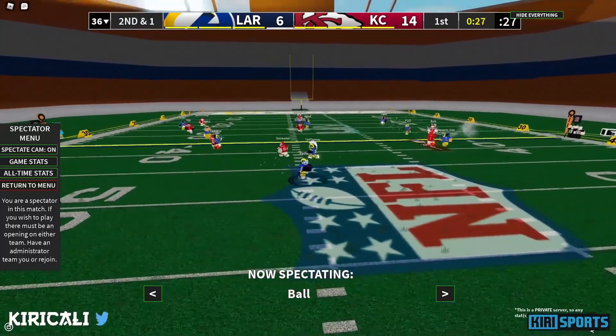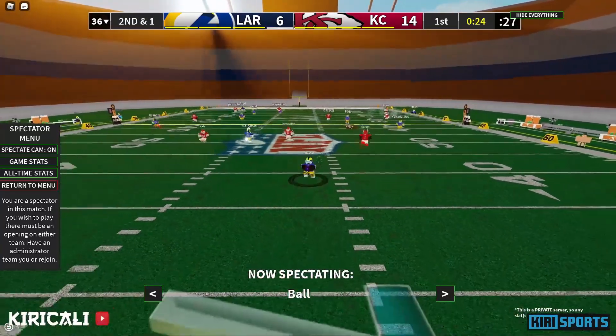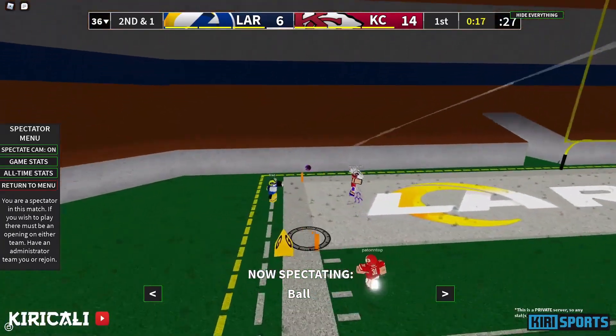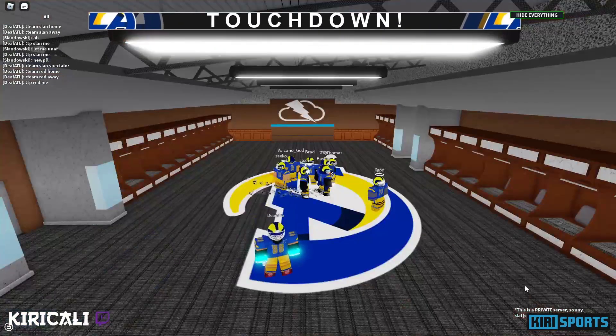Arrancando al lado izquierda, va a llegar al medio aquí. Defeatiel todavía esperando para una opción abierto. Defeatiel le va a dar el pase — pase lejos, adentro del área. Touchdown para los Rams.